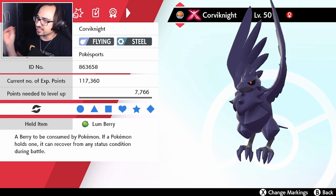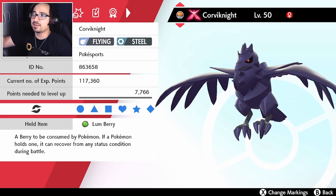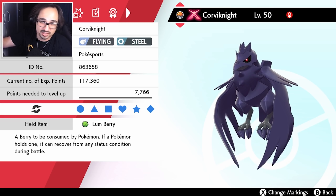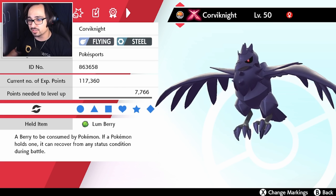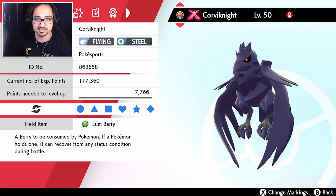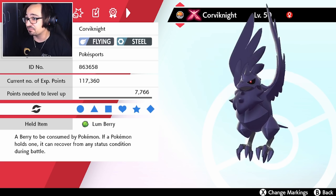We have Gigantamax Corviknight specifically because since we're setting Swamp up, we don't really need Tailwind. So we might as well have something to break some screens and go against a Grimmsnarl or a Lapras. It also does fit the team well — it has that ground immunity and is a Steel type which gives us a lot of resistances. So I felt like Corviknight was nice here.